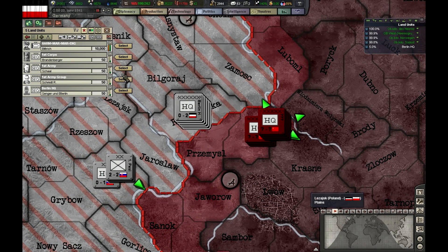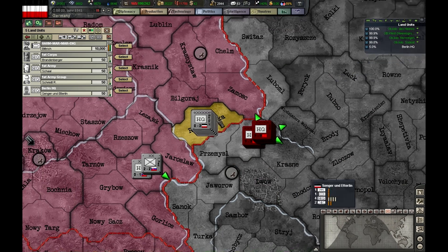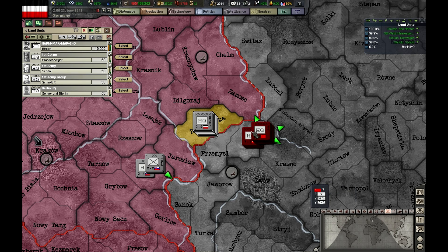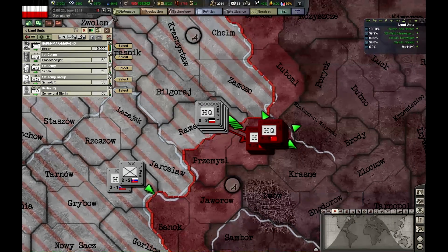On this side of the border we have a corps with a battle master, an army with a battle master, and an army group all with a battle master. We also have a theater HQ with a battle master. They want to retreat — I made sure of it. This theater HQ is responsible for this province, just like the German one here. So let's attack them to see what happens.